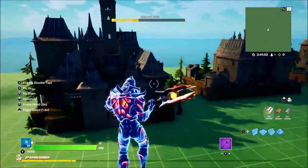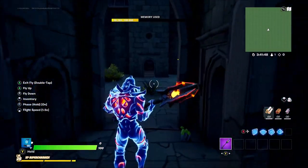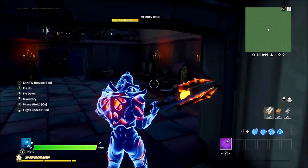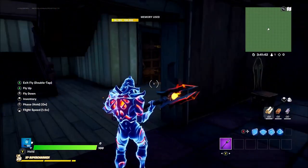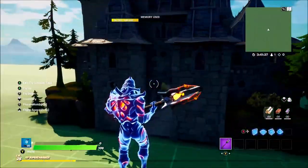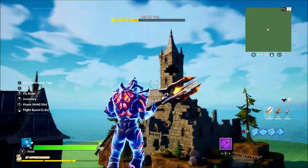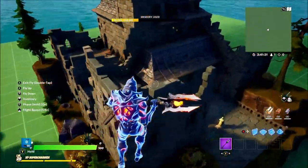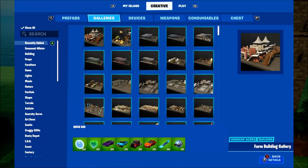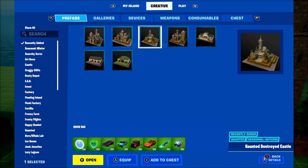Moving on to prefabs — they've added in some new haunted galleries. These look absolutely epic. There isn't much inside them, but they look great and give you some idea of what you can build in Creative. To find them, go to Galleries, then Recently Added — you can find the galleries and prefabs there.